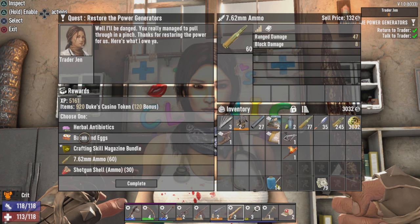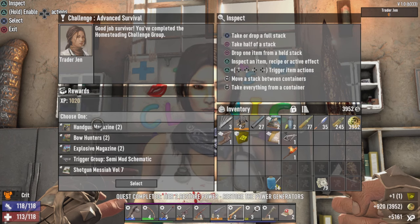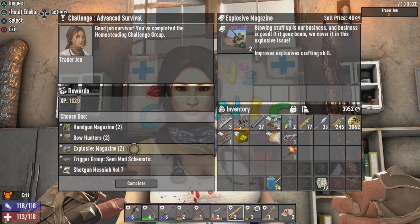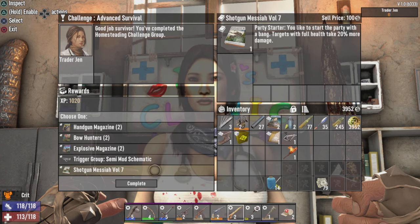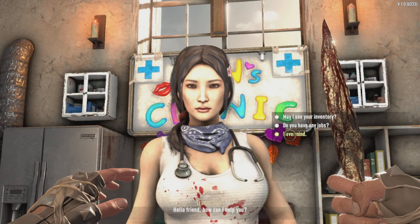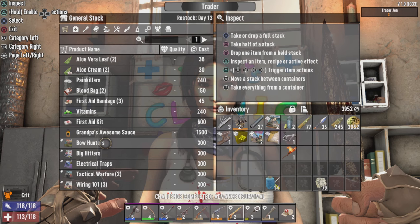Learning from last night, I wanna take the crafting skill magazines. We completed the advanced survival challenge quest line. Handgun magazine, explosives, bowhunters — I'll take explosive magazines out of all of it. Trader Gen's restocked, so let's see if there's anything I'd like to have. There's a couple schematics.